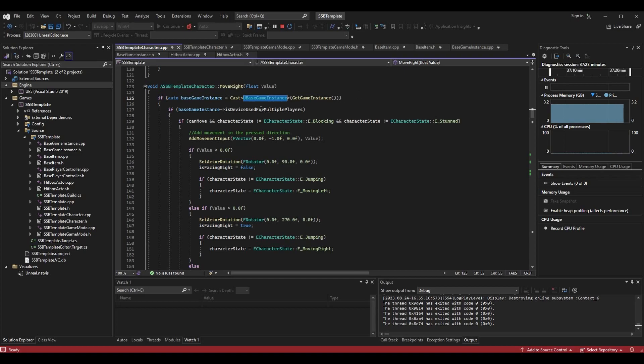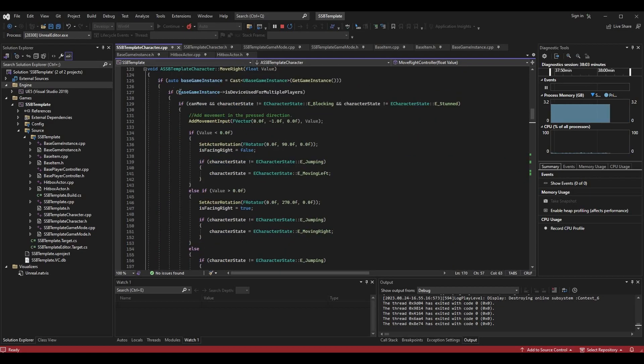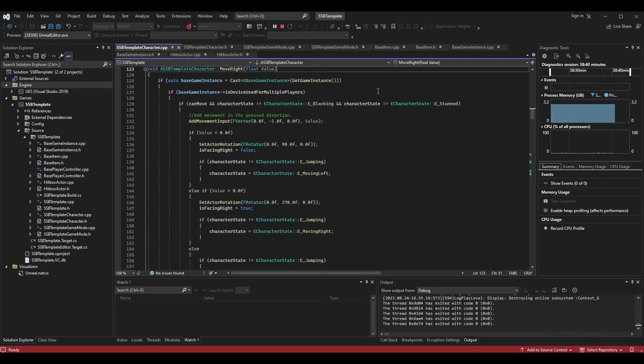If the first if statement succeeds, we've successfully gotten the base game instance and can check the variable. In the next if statement, we grab base_game_instance->is_device_used_for_multiple_players. Note that move_right_controller checks the exclamation mark version — 'not is_device_used_for_multiple_players' — meaning we only enter controller logic when not on a shared device. In move_right, we don't use the exclamation mark because we only want standard move_right logic when we're not using a controller. Now if we are using a controller, move_right will be skipped, just like move_right_controller is skipped when not using a controller. This is good for performance and fixes bugs with character state and direction.